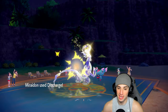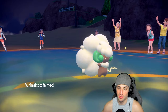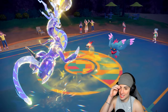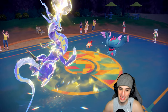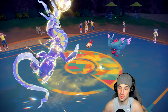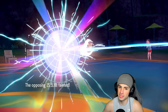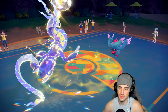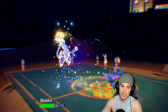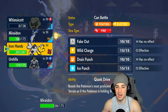Discharge takes out the whole field except Flutter Mane who is sashed. Whimsicott goes down - no big deal. We got a paralyze on Flutter Mane - that's big-time news. If Flutter Mane is paralyzed this turn, this is an amazing turn. It's going to be able to drop a Moon Blast, so I wonder who they're going into. Raging Bolt comes in - I have Assault Vest with Urshifu and the Moonblast is not very effective, so detecting is probably our best bet.